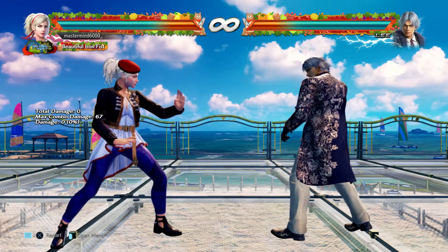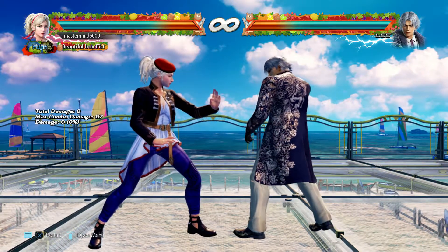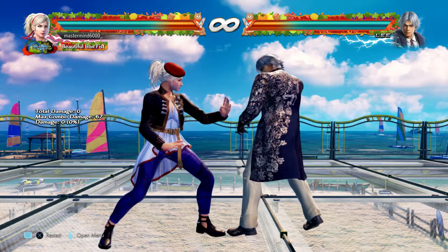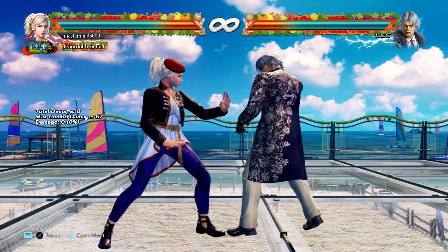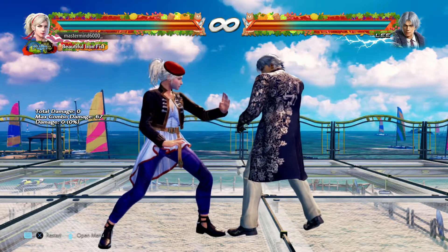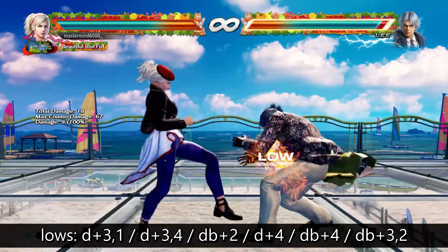Now we throw lows into the game and it's just a mix-up party — there's so much this character can do. The lows aren't great in and of themselves, but they're good enough to annoy your opponent to the point where they have to start respecting lows and making ducks. And when they start making ducks, you start with the mids, et cetera. Do the dance.